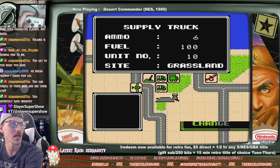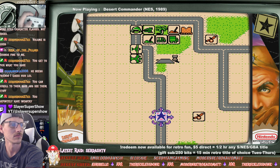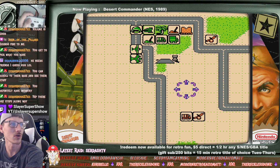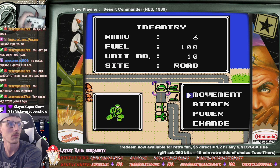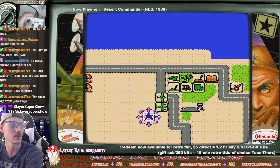A supply truck and ammo — we can move off the site. Supply work is done, sir. That supply is on the go. And here's an infantry guy. Can we get inside something? Let's go around.